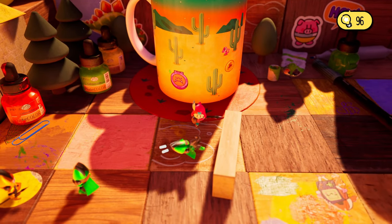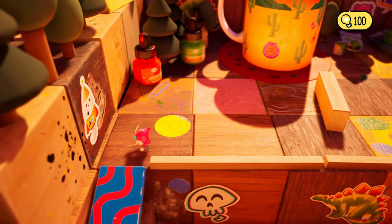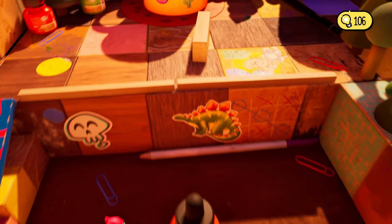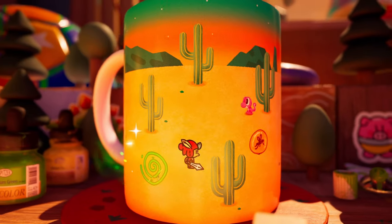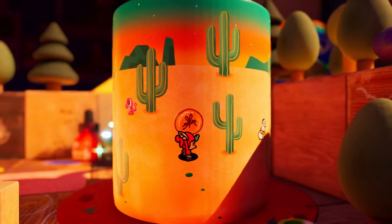Once you're in 3D land, defeat all the enemies in this little area. Once you defeat them all, the little thing will unlock and you'll be able to enter the cup. Head back up and enter the cup, talk to the little dinosaur dude, and then head to the right for your scroll.